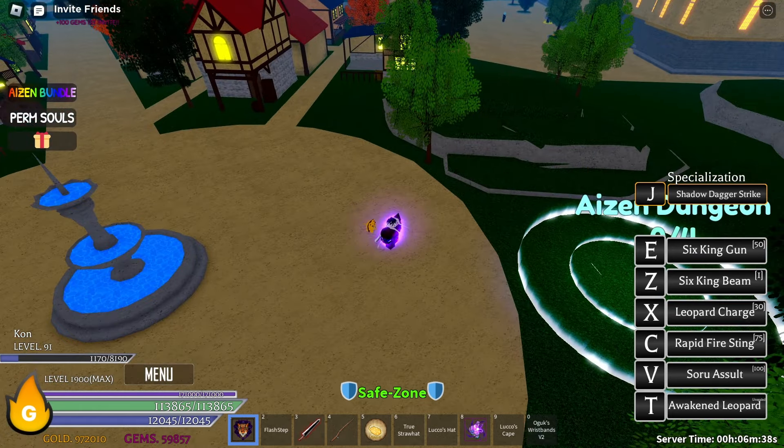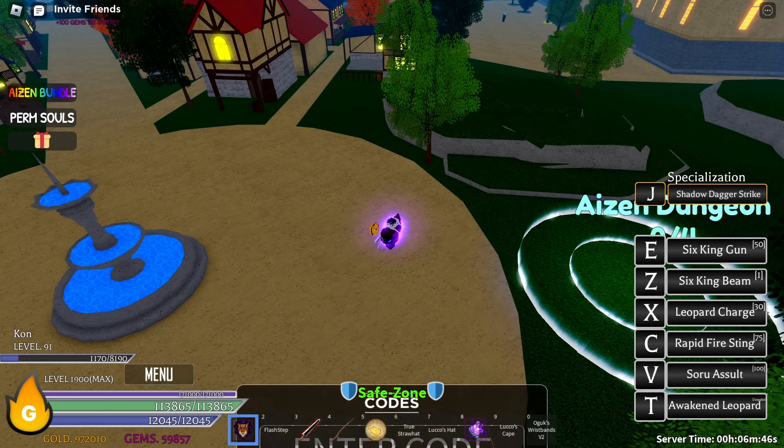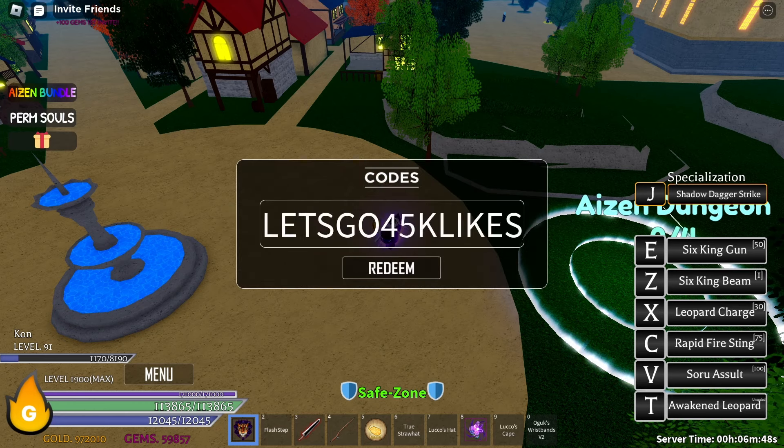Before we actually begin the grind, there is a new code right here which is Let'sGo45kLikes. I already redeemed this. It gives you 10 Race and Perk Spins and 500 Gems.